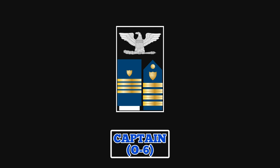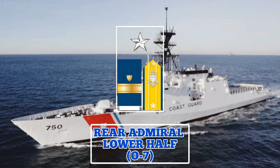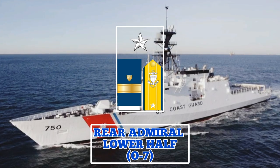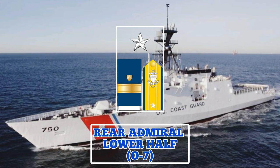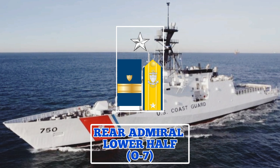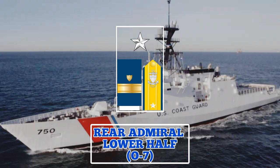After serving in the mid-grade ranks, officers may be promoted to the ranks for flag officers. The rank of Rear Admiral Lower Half is the lowest flag officer rank. Officers in this rank wear a collar and shoulder board insignia featuring a silver star, or a sleeve insignia with one two-inch gold stripe. A Rear Admiral Lower Half usually commands a fleet of ships or airwings in the field, or serves in one of the senior posts at Coast Guard Headquarters. They may also serve as District Commanders in charge of the largest Coast Guard districts.